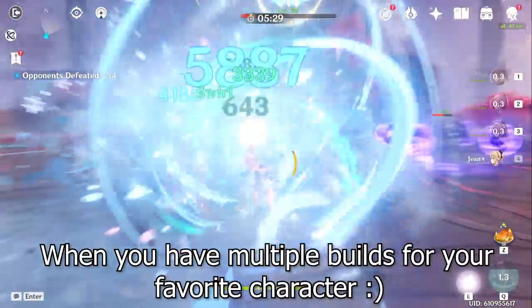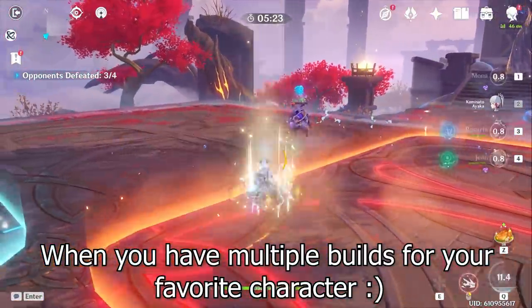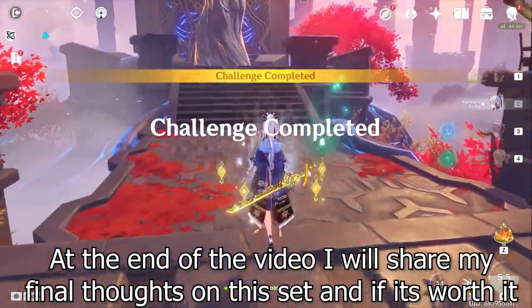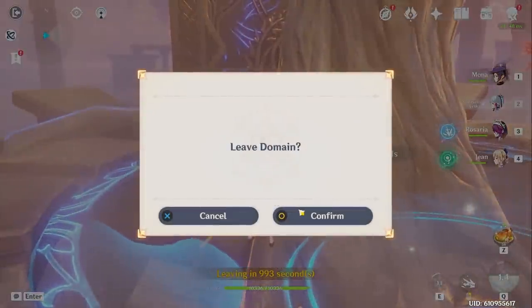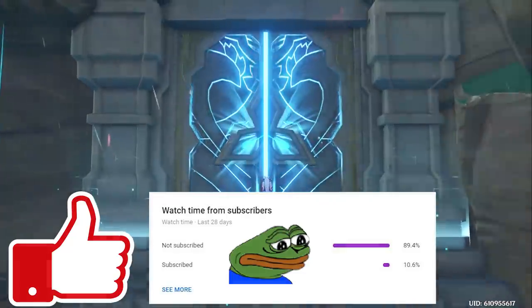I have the privilege of showing you this type of video because I have so many builds on Mona and I've gotten pretty lucky with my Emblem of Severed Fate sets. By the end of this video I'll give you my final thoughts on this set and whether it's worth your resin for those of you who have already farmed a two-piece Heart of Depth, two-piece Noblesse. Before we get into it, I'd appreciate a like and subscribe to support the channel — you guys have been awesome, thank you!